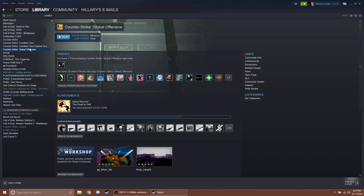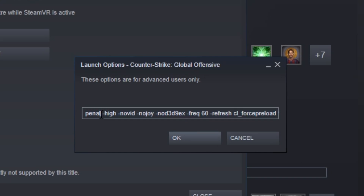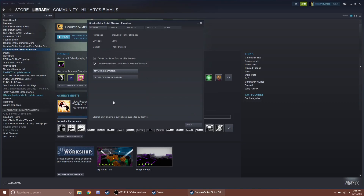I'm just going to go ahead and show you guys my launch options here, just to show you what I have. I have all these different launch options to help my frame rate. And as you can see, Dash Panorama is no longer in here and it does not need to be.